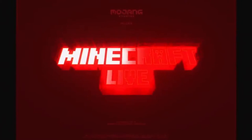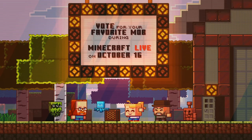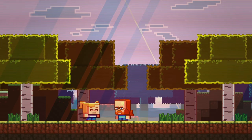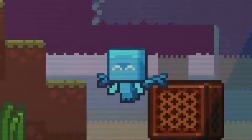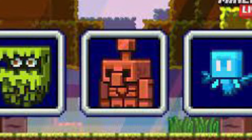Minecraft Live is just around the corner, and everyone is excited. But the mob vote is a tricky thing to figure out. In the last few days, three mobs have been announced: the Glare, the Allay, and the Copper Golem. They're all super cute and useful to some extent, but which one to choose? Let's break it down.